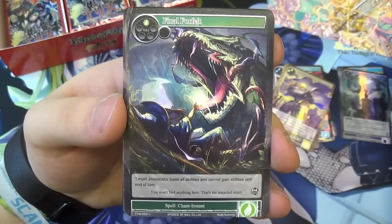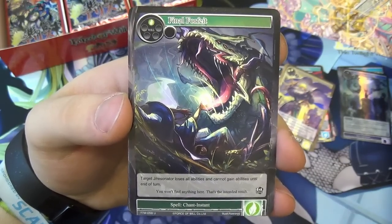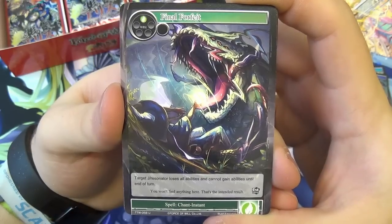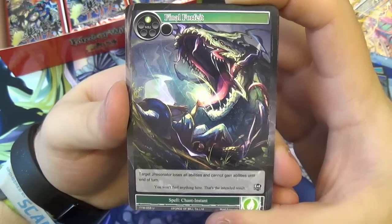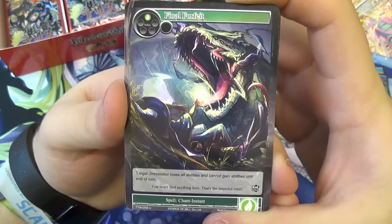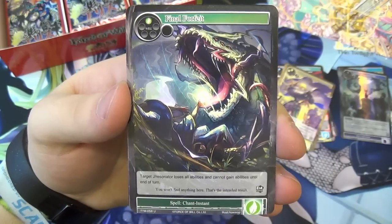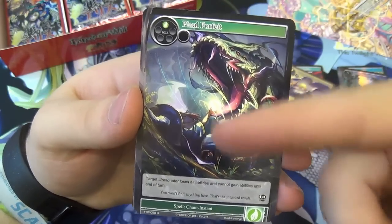Final Forfeit — even though this is an uncommon, it's probably one of my favourite cards in the set. One wind, an instant: target J-Resonator loses all abilities and cannot gain abilities until end of turn. This is incredibly useful against things like the new Reflect/Refrain. Any sort of control build will want to have Final Forfeit in. Anything running wind should be considering this in the sideboard. Sylvia as well. It might be good for Little Red the True Fairy Tale, who can't be affected by fire stuff — use this on her first, then use your Burn to Cinders on her.